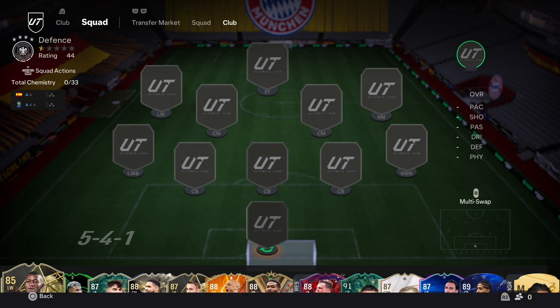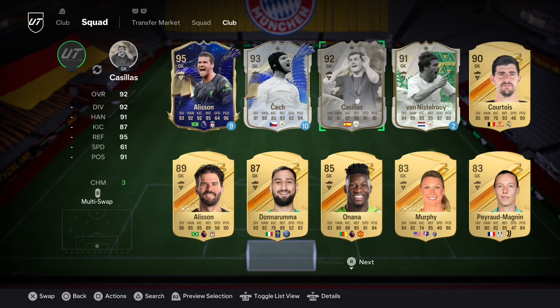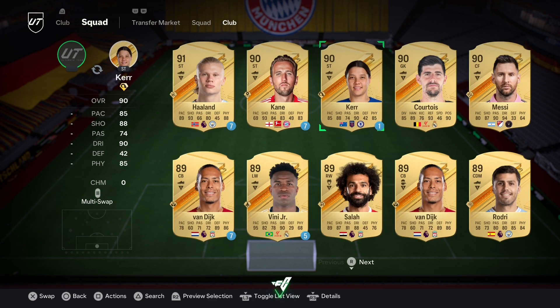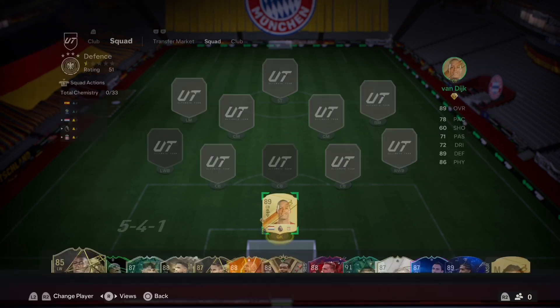Now to start things off, we start off badly. I was thinking, I'm not stupid — I'm just going to use Casillas in goals. But no, we're committed. We are using a defender in goals, and the defender we are using is Mr. Virgil van Dijk.